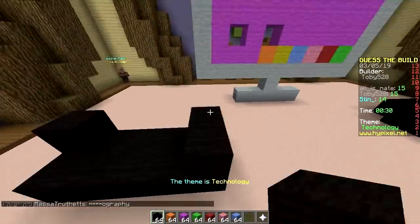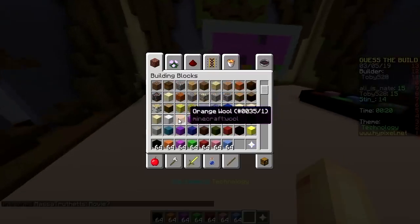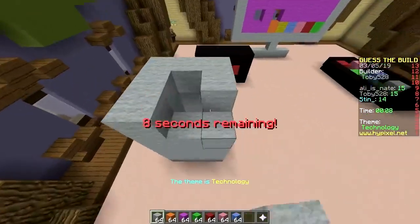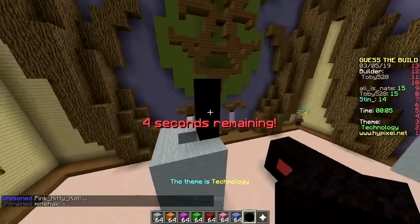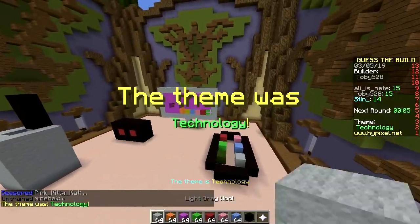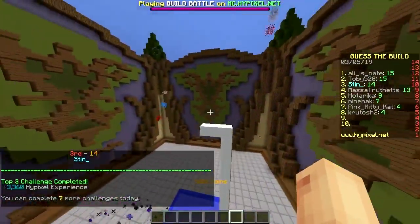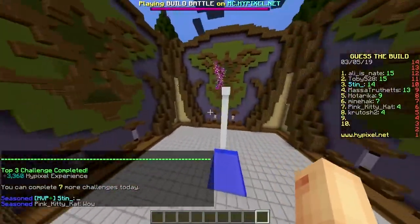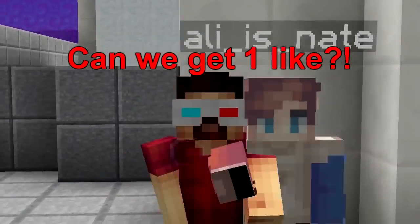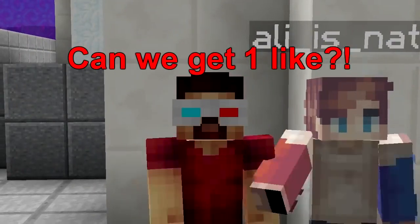What else can I make? A blender, microwave, dishwasher — no one else is gonna guess it, and that's fine by me. There's an old phone, walkie-talkie, looks like a trash can. Technology! I win, baby! Cool — that's it for this lightning fast episode of Guess the Build. Thanks for watching, smash the like button, subscribe to this channel and our second channel, and have a nice day!